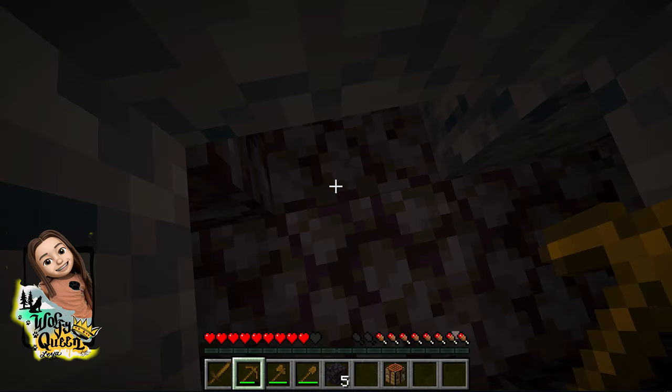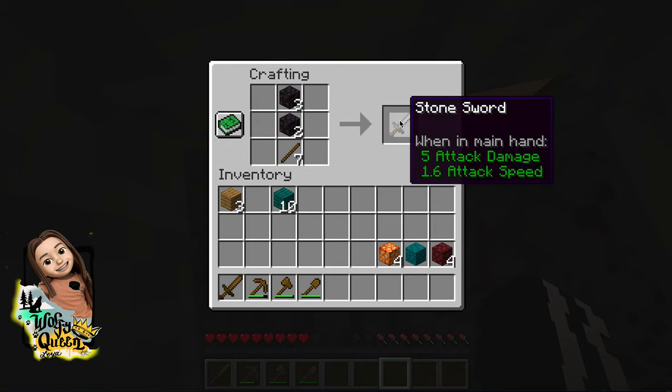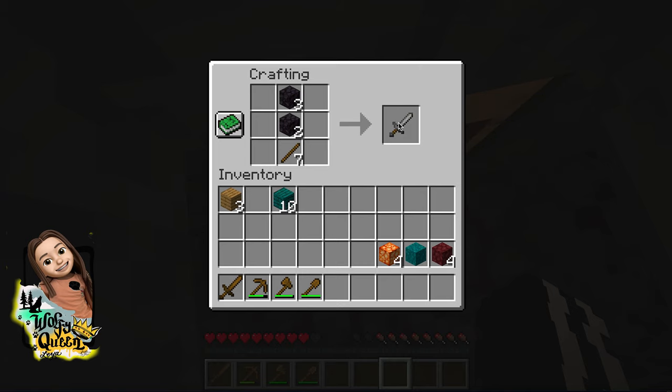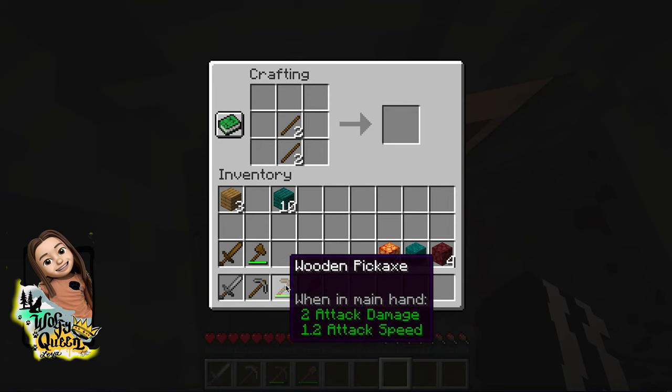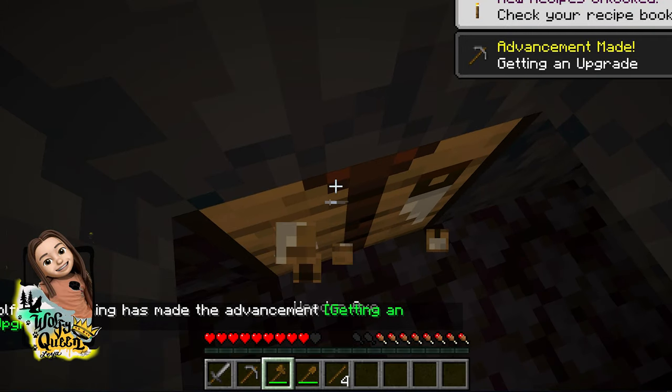Okay, blackstone! I'm gonna place a crafting table right here. Can you make a sword out of this? You can't make sticks out of it but you can make a stone sword — good to know. Please take that sound away from me, that sound is so scary. Let's put this here and find what I need.